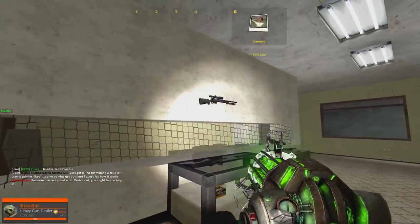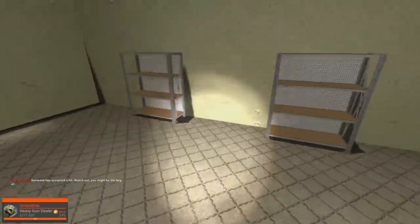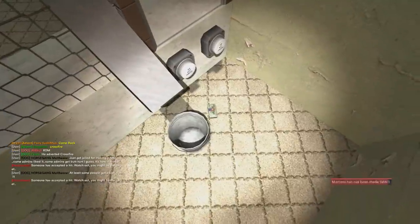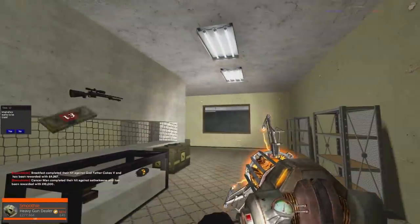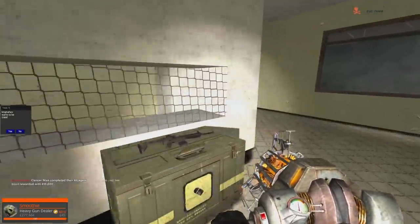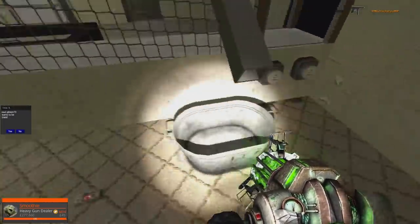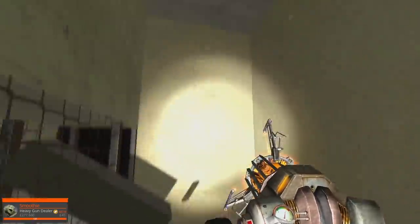We do have to be a little bit careful with how much we place because there is a prop limit. Let's see if the money tube works. Drop the money down — there it goes. And hopefully it should be in the bucket. No, it's not. Bucket, you have failed me. This is Advanced Gun Shop 7.0, right? Let's try this again. An even bigger bucket. Money down the tube — oh hey, it works! We did it! I'm pretty happy with this so far.